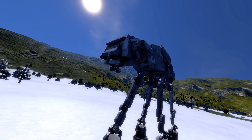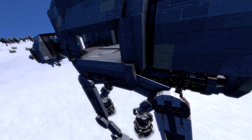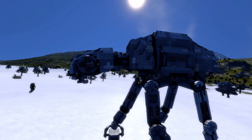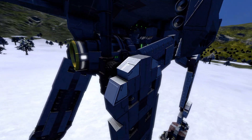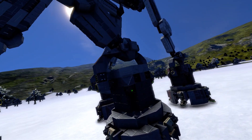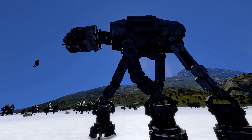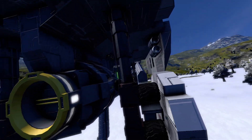It looks terrific. I finished the walking cycle, and let me quickly go over how this works. The piston here pushes down towards the leg, pushing it downwards so that the whole body is lifted up, as well as the piston inside the foot, which will also push it up and raise the whole walker by itself.